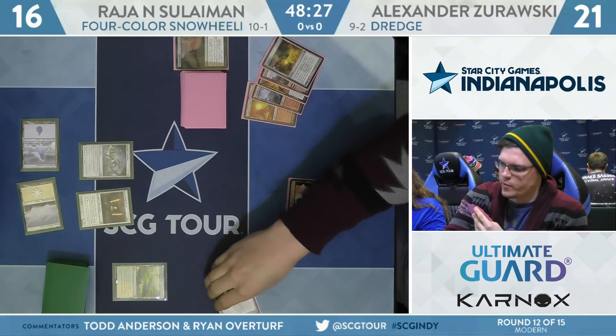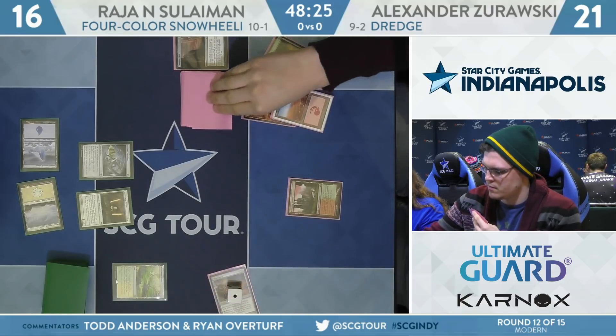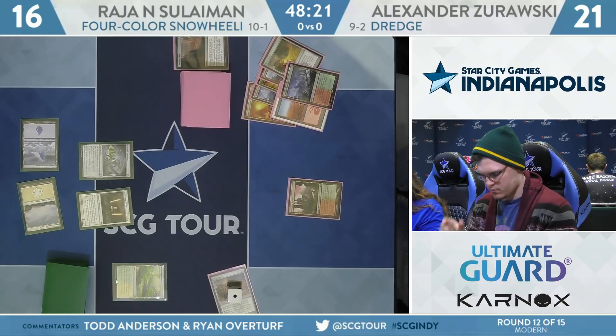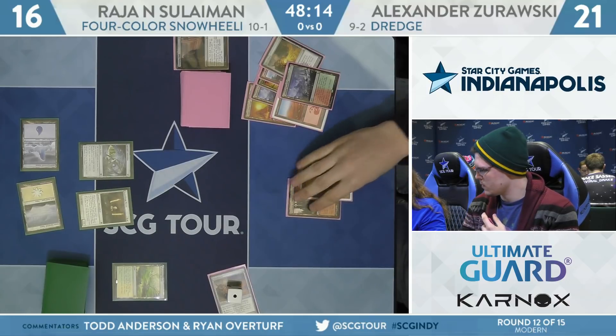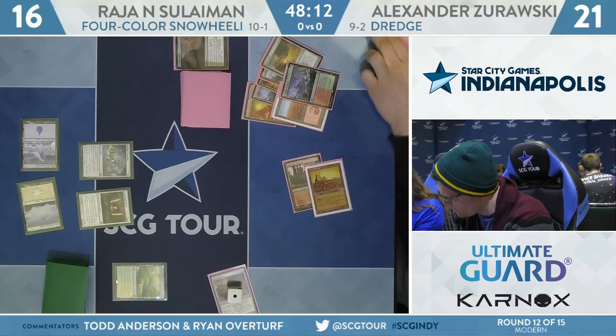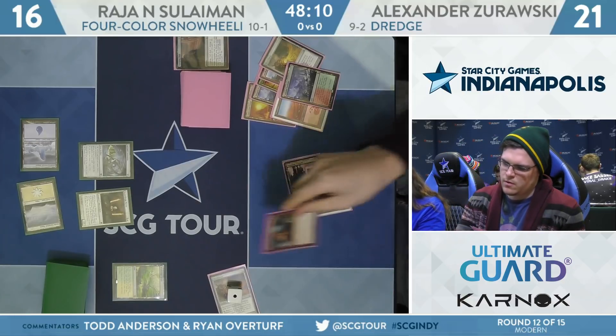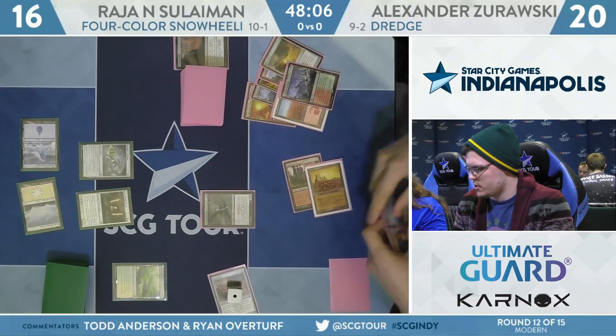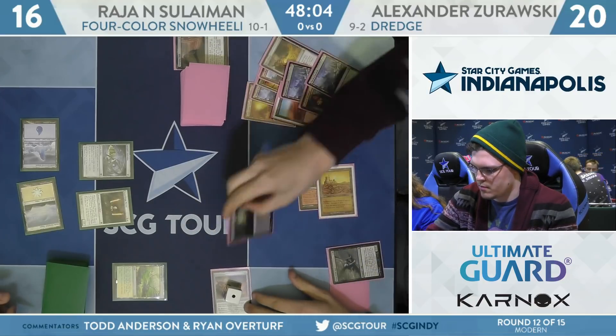I always love seeing a Dredger in the top 4 cards when you're Shriekhorning, just because you do get to have that big Dredge turn. Now Zorowski needs to have something like Cathartic Reunion as a follow-up here. Even a Haggle would be pretty good to put a lot of pressure on Rajah this turn. Land number 2 is going to be City of Brass.